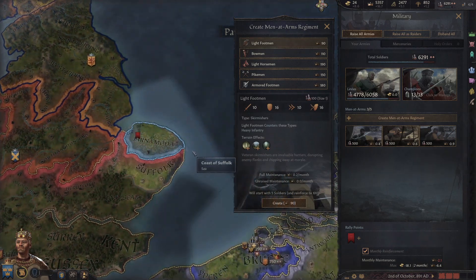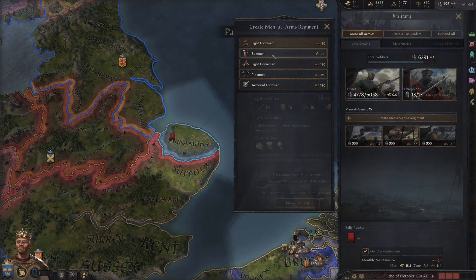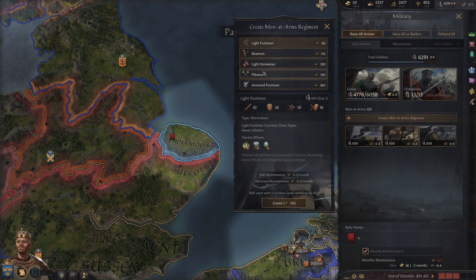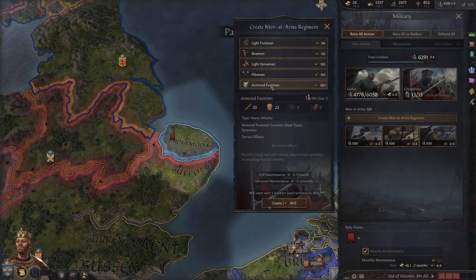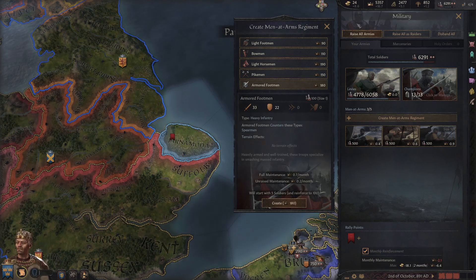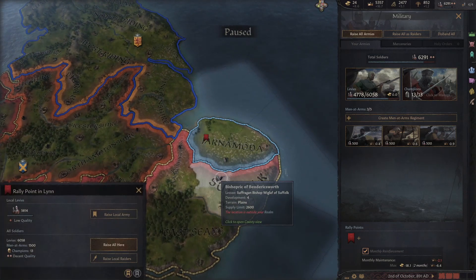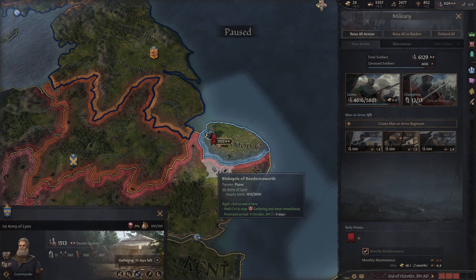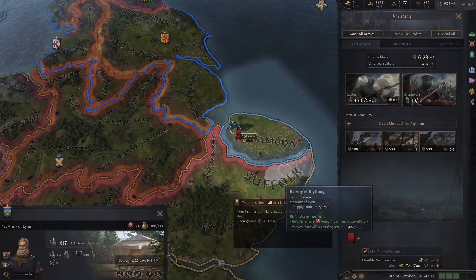Over in Wessex it is mostly plains. The light horsemen would be really good out here. These guys are super expensive, but we have the prestige for it. We'll wait until our son takes over, because I really think that could be a little bit touchy. Let's raise everybody here - let's go up to about 4,000, then we're going to pause as soon as this gets there.